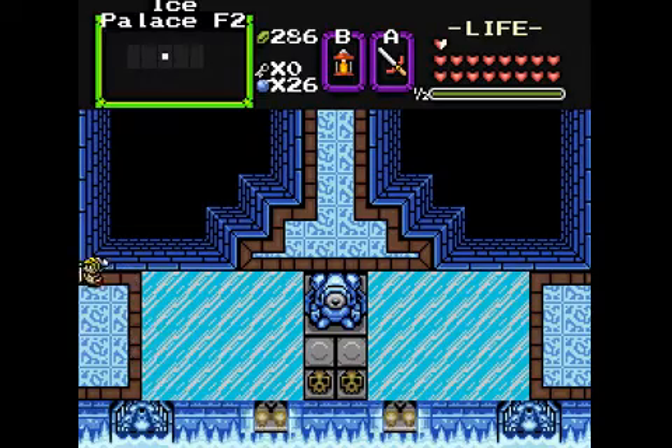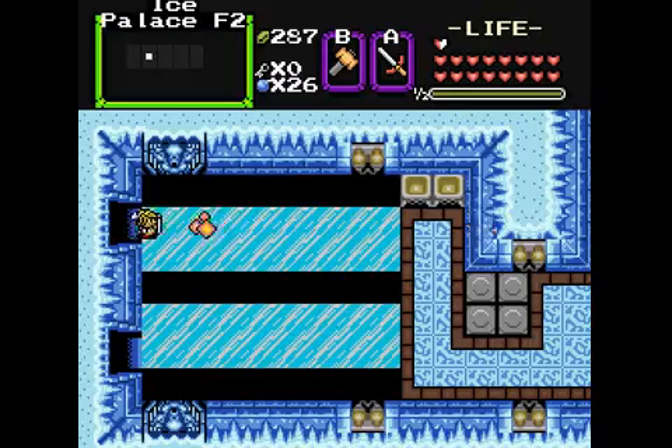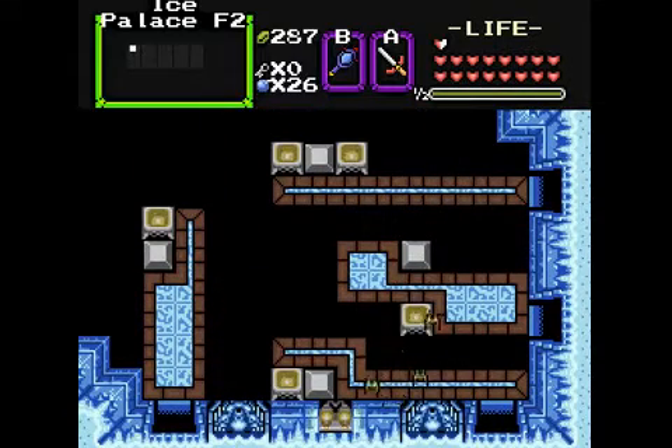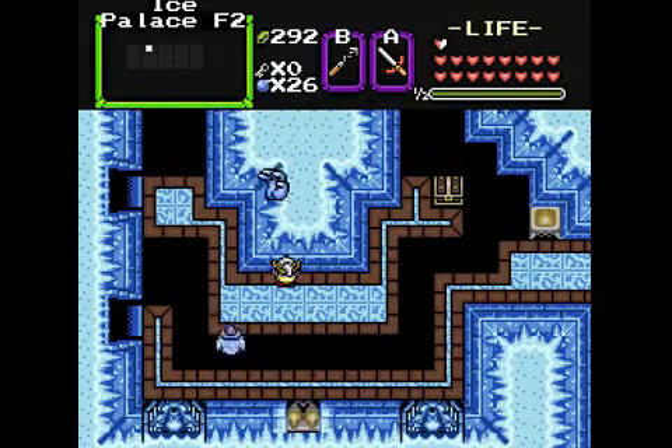Don't fall into the pits, Link — don't do it. Ow, where'd you come from? Let's see what's over here. Okay, let's take the top path first since we're here anyway. Stupid wall masters and bats — I hate you both. And he's coming out of nowhere — really, he's coming out of the void.